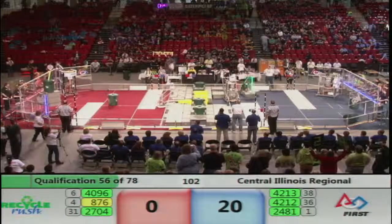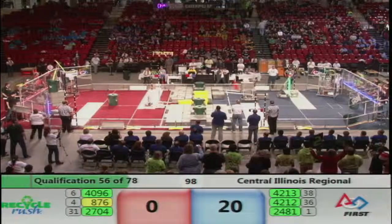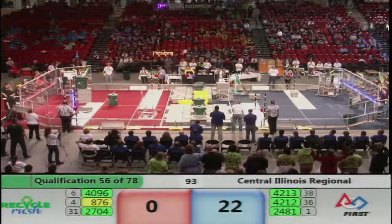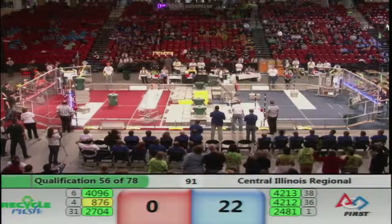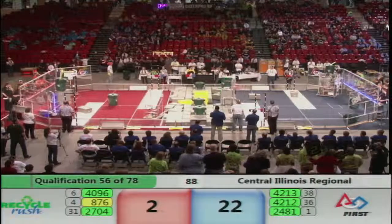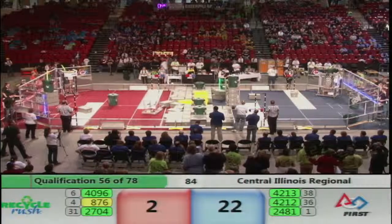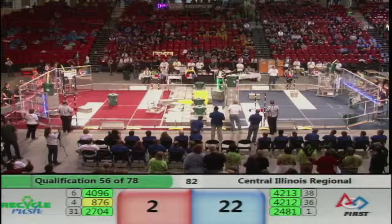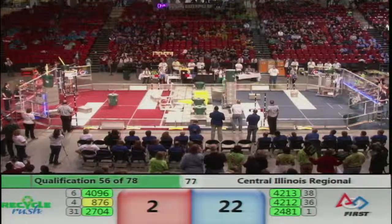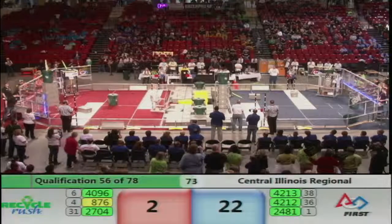Roboteers for Blue right away getting ready and making some stacks for their alliance. Their alliance partners, Techno Barrets, are doing the same. Taking a look back on Red, we've got at least three stacks high of totes coming from one of our robots. Control Z 4096 lining up at the feeder station from their human players — they've got three gray totes, a recycling container, and a piece of litter. One of their alliance partners, Thunder Robotics, now has a stack that appears to be five totes high.